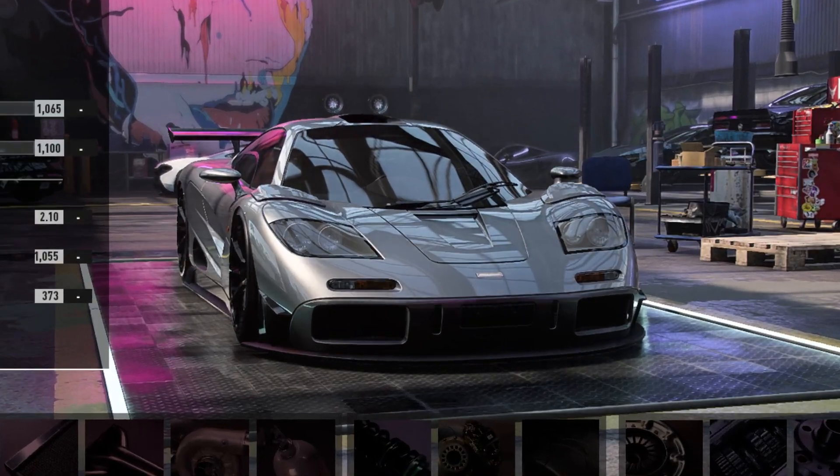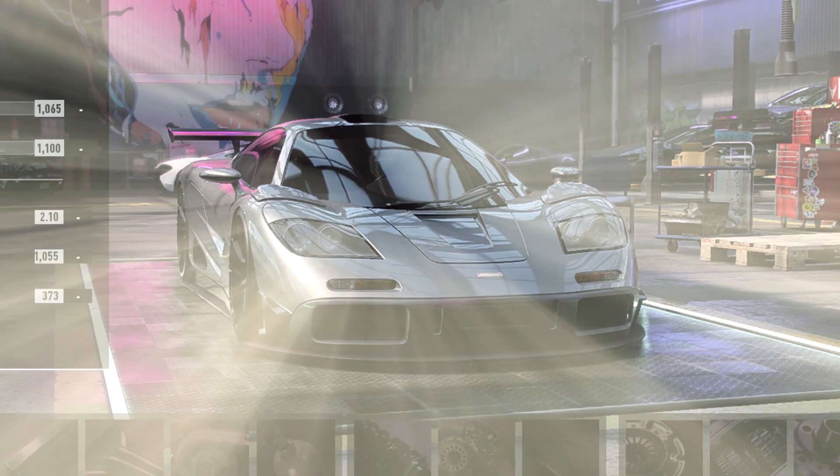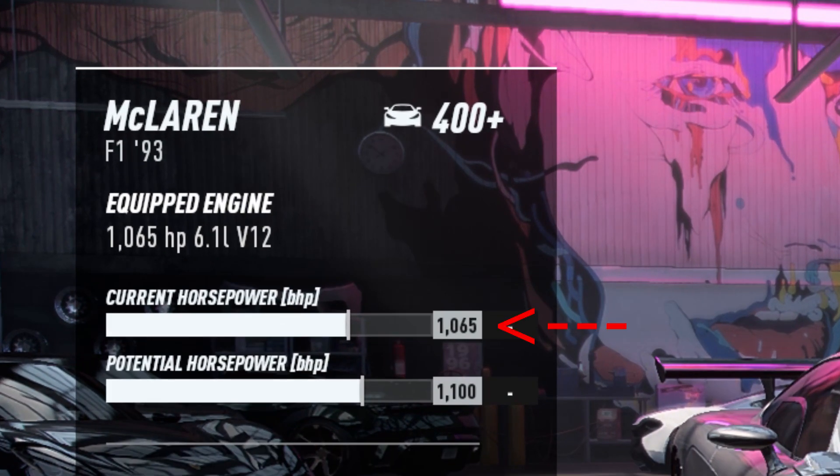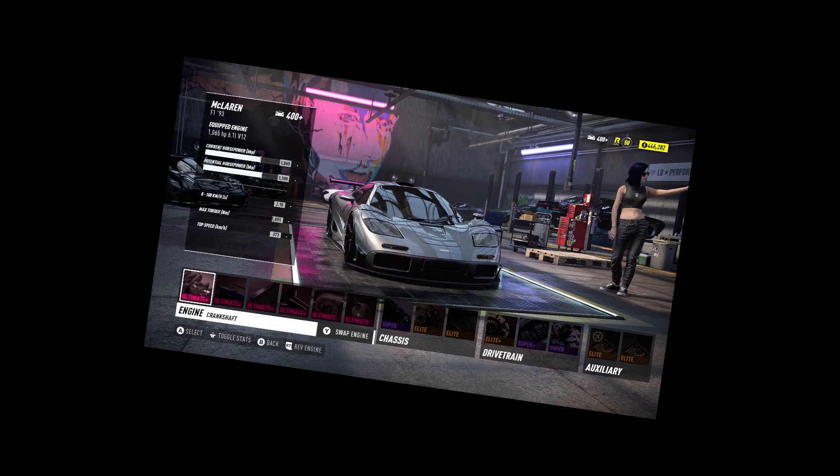This is the McLaren F1 that we used in the previous video. As you can see, it has 1065 horsepower and is level 400 plus. This car is OP, basically.